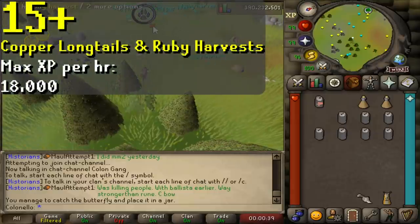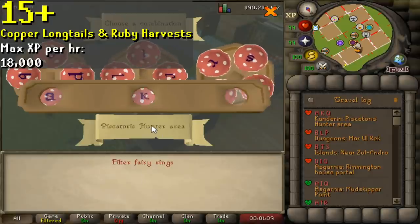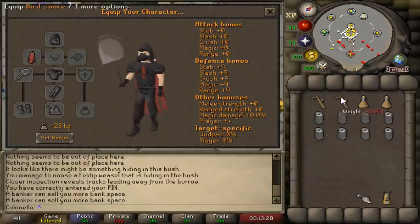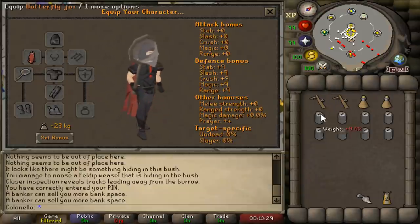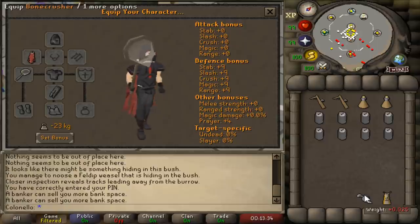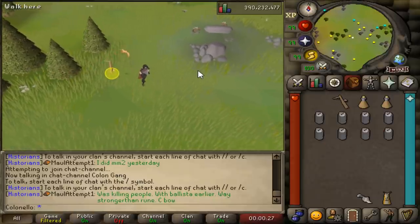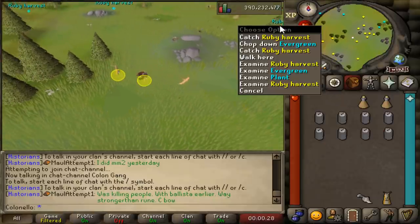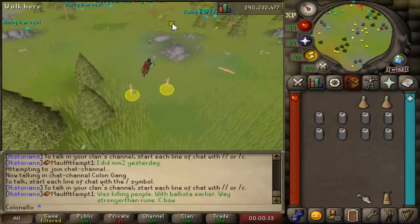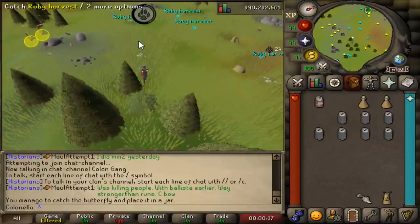At level 15, you can start catching Ruby Harvest and Copper Longtails in the Piscatoris Hunter area. The fastest way to get there is by using fairy ring code AKQ. All you need is two bird snares, a butterfly net, a few butterfly jars, and a stamina. If you have a bone crusher, bring that too so you spend less time dropping items. Set up the traps and catch butterflies while waiting for birds to get caught. When your jars get full, just release the butterflies. It's a lot of clicking but solid XP — plus, the idea of catching butterflies to train your account in a medieval adventure game is kind of funny.